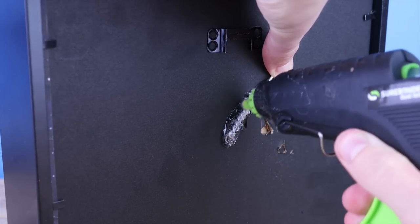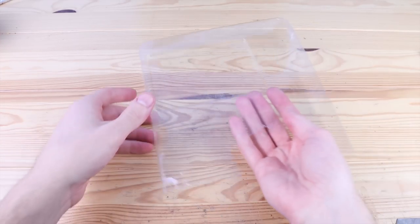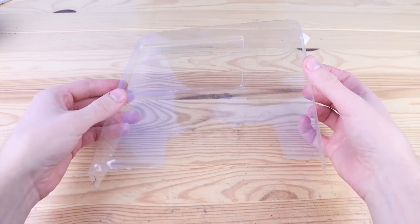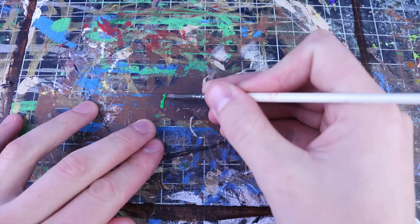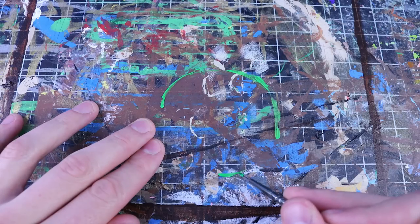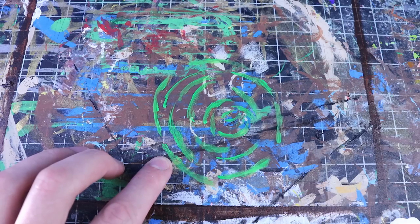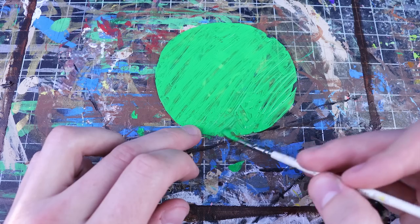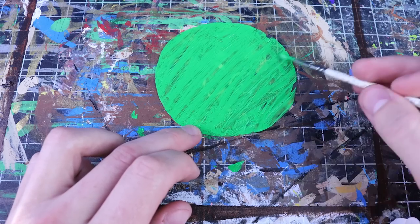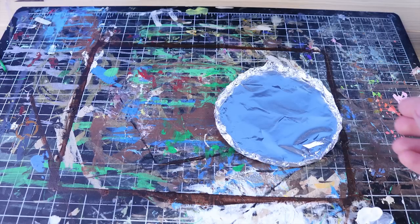Remember that plastic I said I was going to use? It's a little bit too thick to cut, so we're not going to use that. Instead, we're going to use this plastic from some packaging I saved a while ago. Now this took a few different tries before I figured out something that actually worked. I thought maybe painting these swirls would look good — it does not — so let's try to just completely cover it up in green. That also didn't work and looks really ugly, so let's move on to plan C.